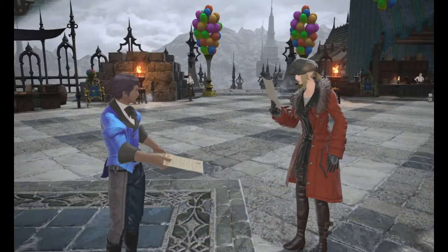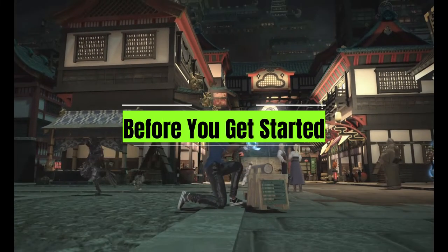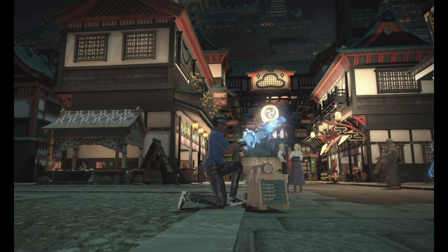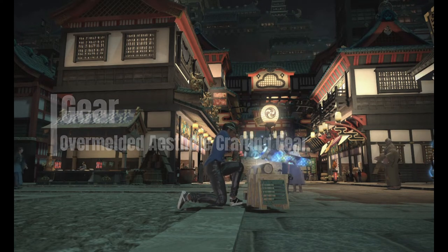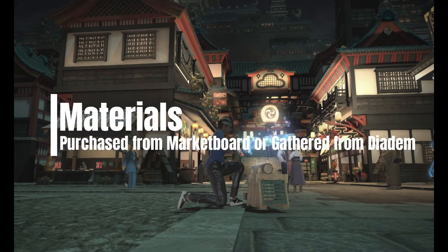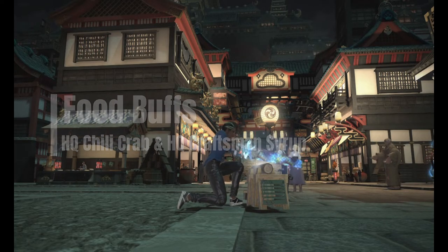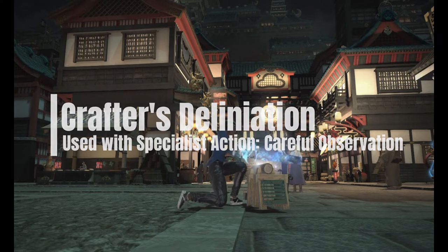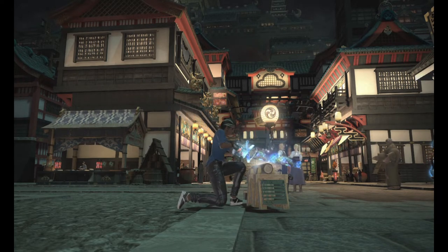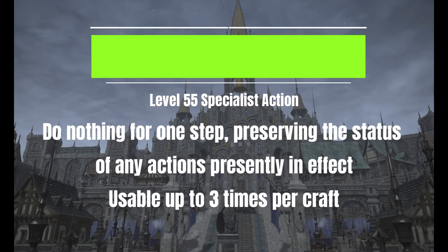Let's get started by going over what you'll need to successfully craft these expert recipes. First up and most importantly is your gear — you're definitely going to need an overmelded set of Estet crafting gear. High quality Chili Crab and high quality Craftsman Syrup are standards in end game crafting. Something you probably don't use very often is Crafter's Delineation — it basically lets you fish for conditions.